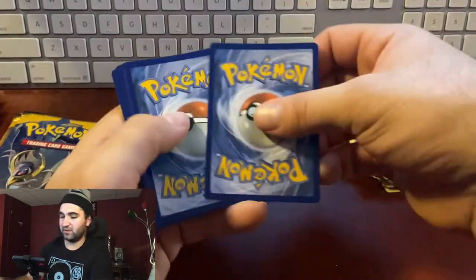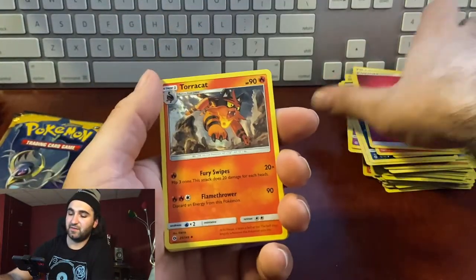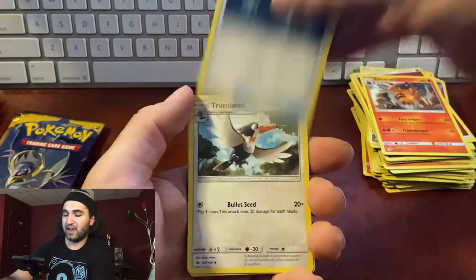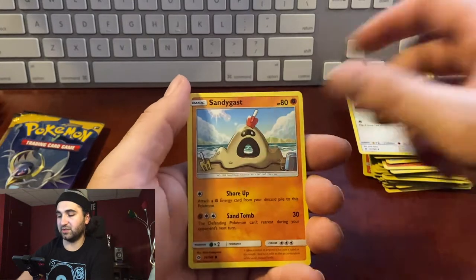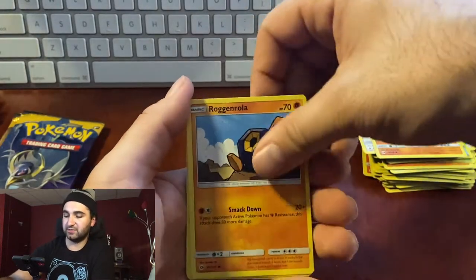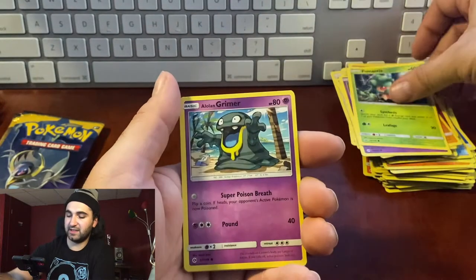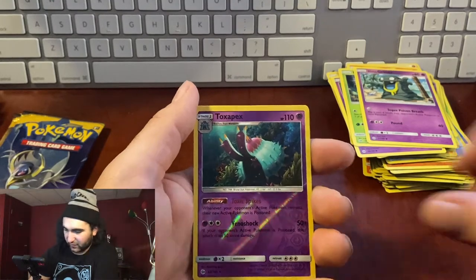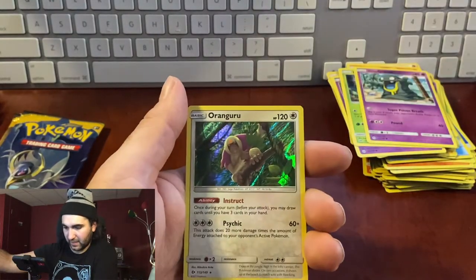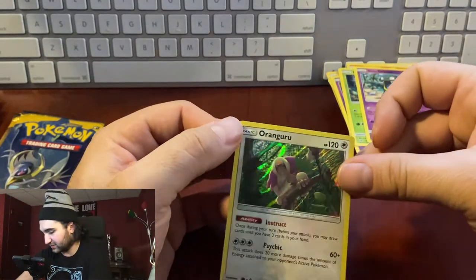Pack twenty-three: fairy energy, Torracat, Energy Switch, Trumbeak — I don't think we've had Trumbeak yet — Sandygast, Roggenrola, Cosmog, Fomantis, Grimer, Toxapex, reverse hollow, hollow Oranguru. That guy's creepy — cool! Awesome.